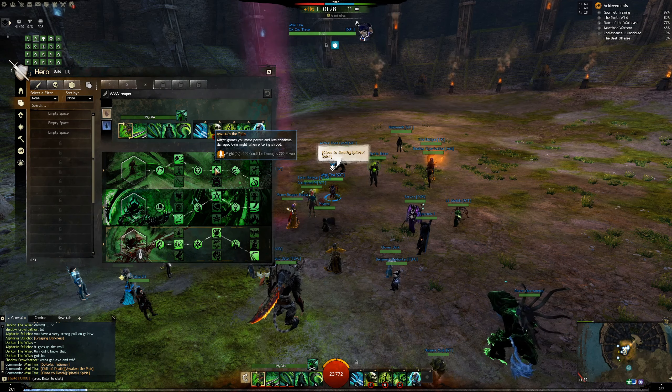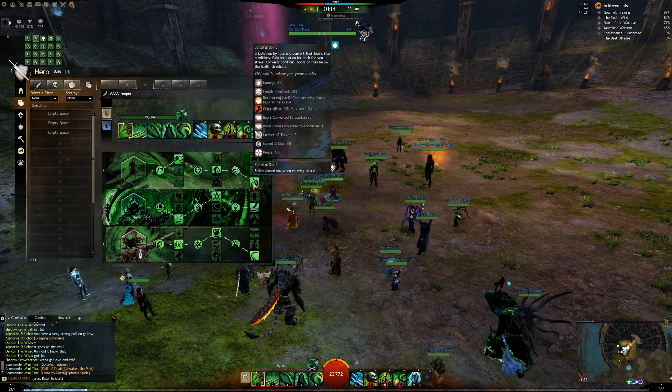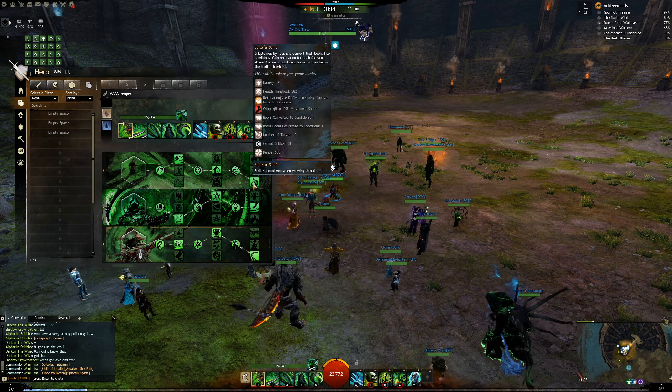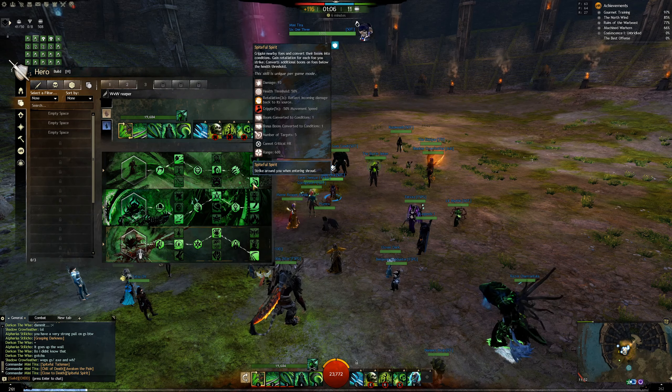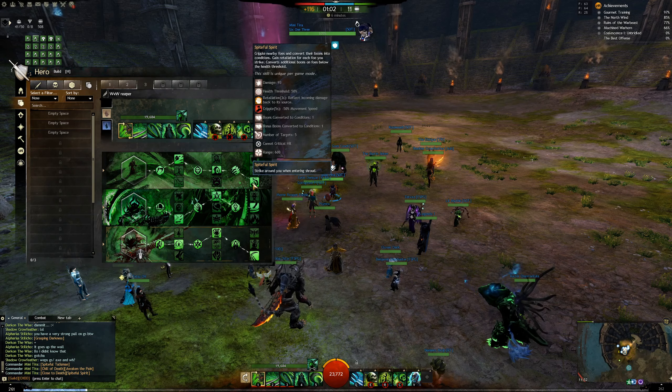For the last three traits in Spite, you can run either Close to Death or Spiteful Spirit. I'd generally advise Spiteful Spirit because it's 10 boon corrupts spread over 5 targets. When you enter Shroud you're generally near the enemy, so you'll hit with it regardless — and having more boon corrupts is always good, especially when you're about to spike.